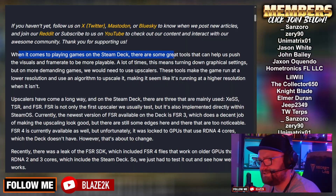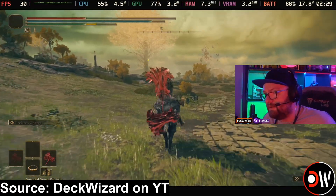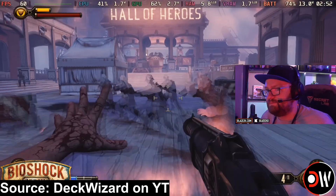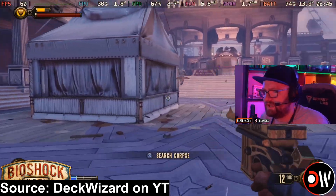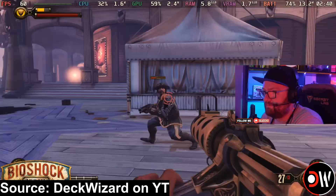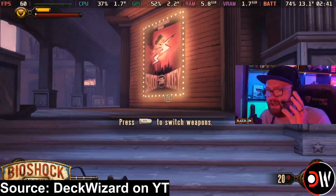When it comes to playing games on the Steam Deck, there are some great tools that can help us push the visuals and the frame rate to be more playable. A lot of times this means turning down graphical settings, but on more demanding games we need to use upscalers. These tools make the game run at a lower resolution and use an algorithm to upscale it, making it seem like it's running at a higher resolution when it isn't. Upscalers have come a long way on the Steam Deck. There are three that are mainly used: XESS, which I believe is Intel's, TSR, and FSR.